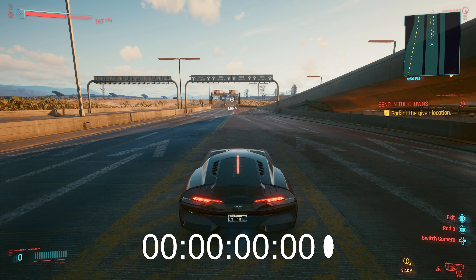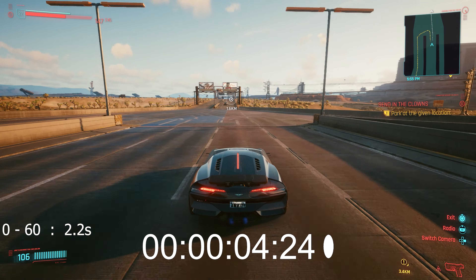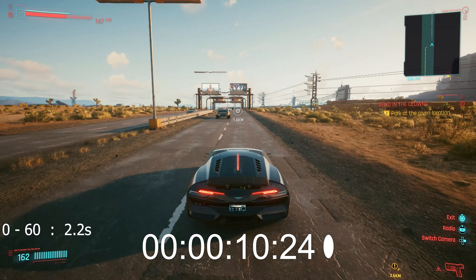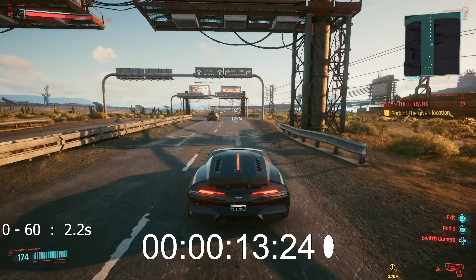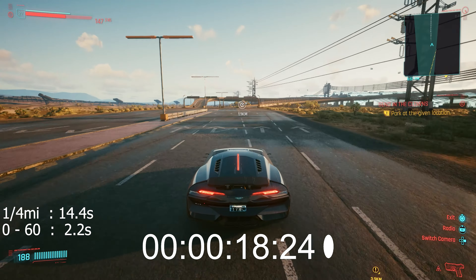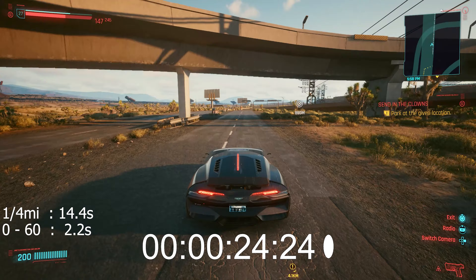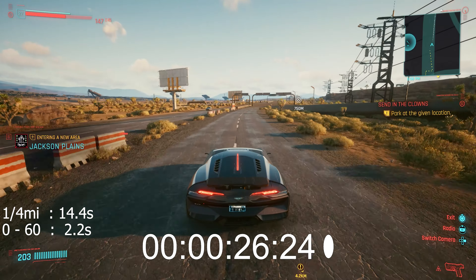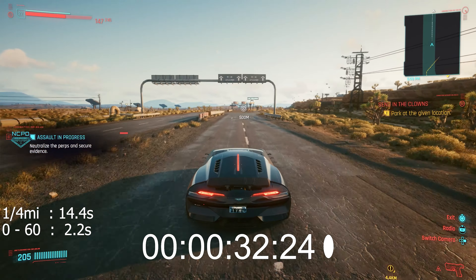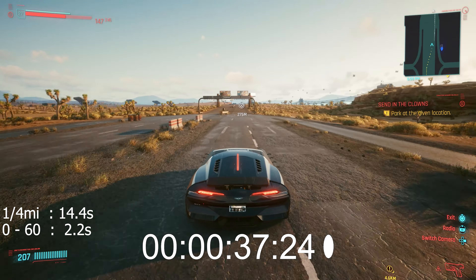The car will go from 0 to 60 miles per hour in just about 2.2 seconds, and it will cross the quarter mile in 14 seconds. Those numbers are not only impressive, but the 0 to 60 time would put this ride in the second spot on the list of the fastest production cars by acceleration compared to real life vehicles — just a few milliseconds behind the legendary Porsche 918 Spyder. The highest top speed I could get was about 211 miles per hour, or almost 340 kilometers per hour.